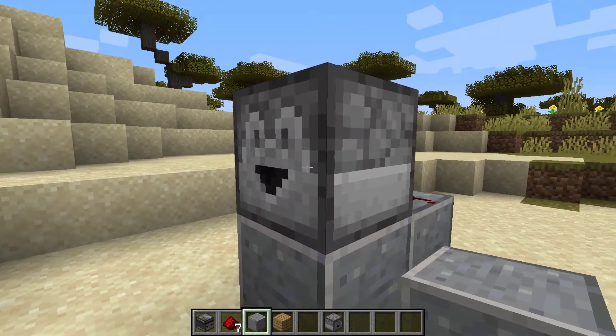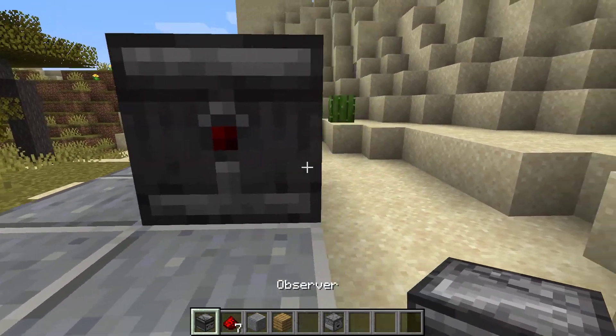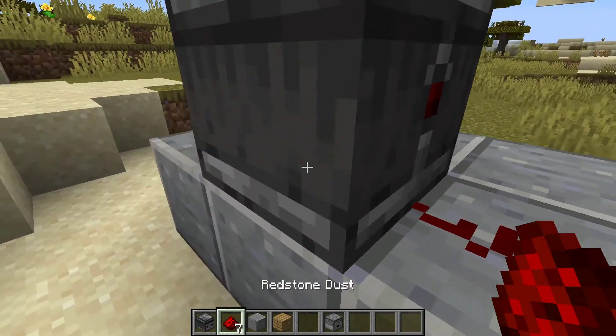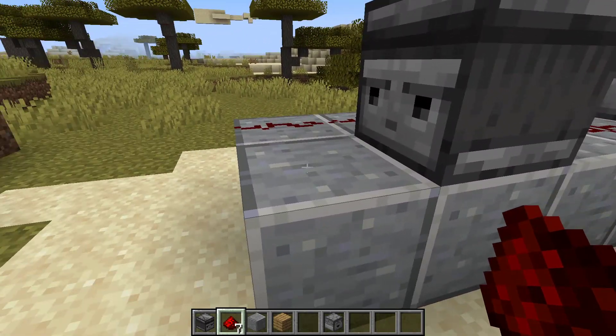To test it, we're going to be feeding into this dropper, so let's get started. You need to place six blocks and an observer in the middle. It should, of course, be facing this direction. Then place your redstone dust around it, and make sure you place the last redstone dust in front of the observer.